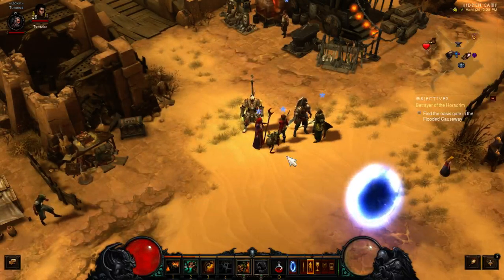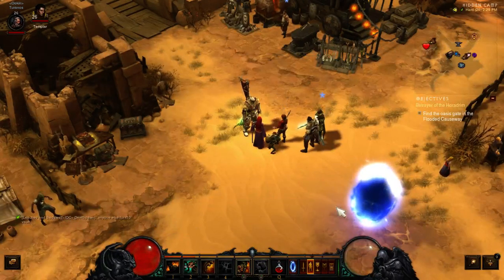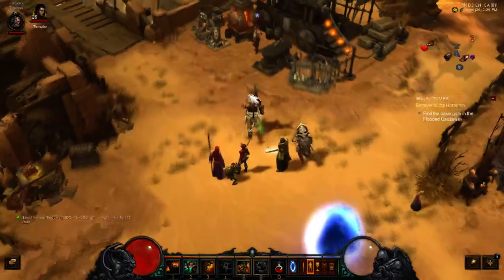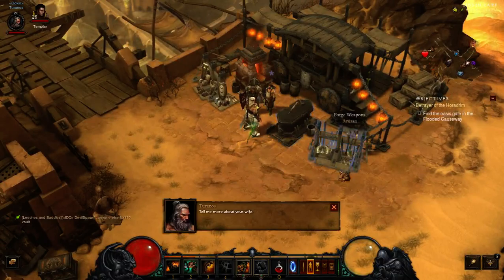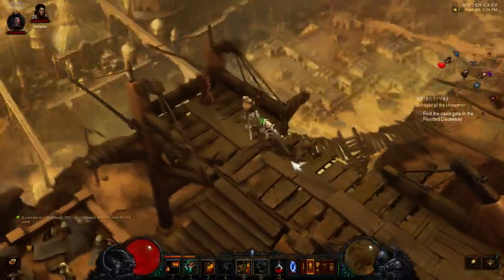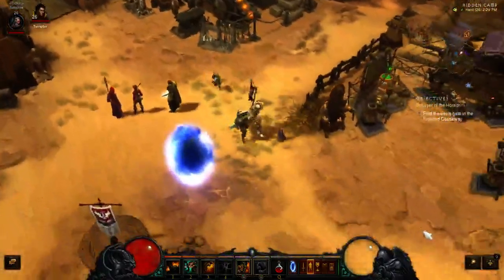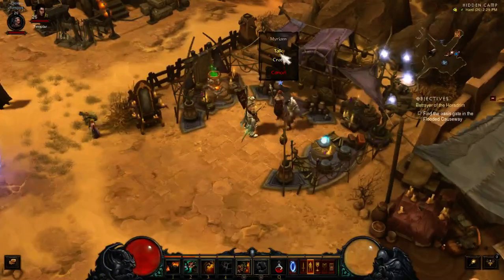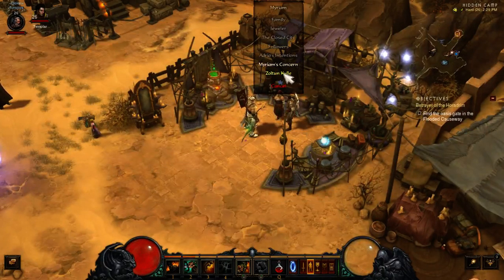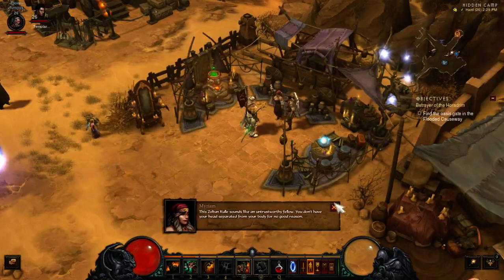Discussion of Zoltan Kulle: 'Tyrael said that Zoltan — it will be dangerous.' 'I don't like dealing with Kulle.' '300 years ago... He delved into dark arts.' 'I worry about Leah.' This Zoltan Kulle sounds like a serious threat.